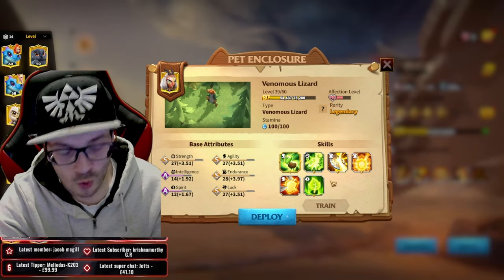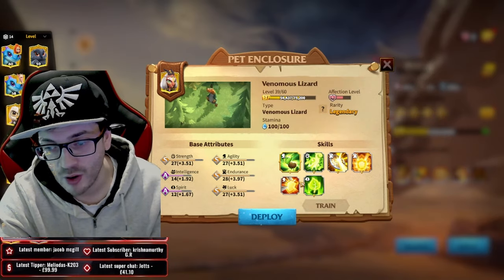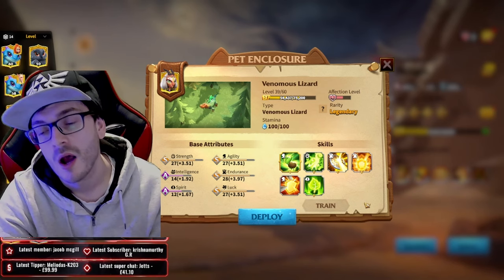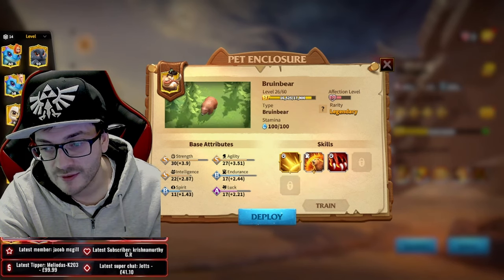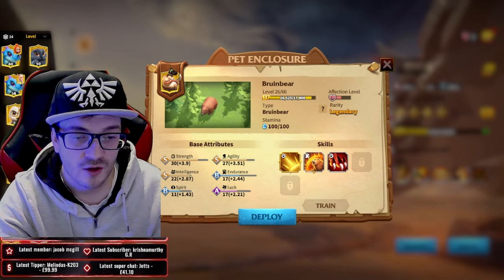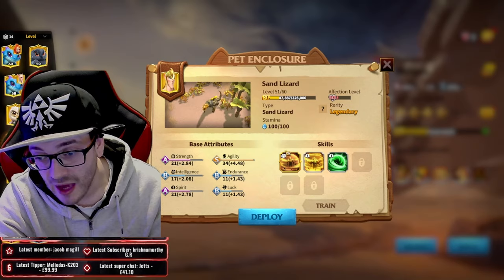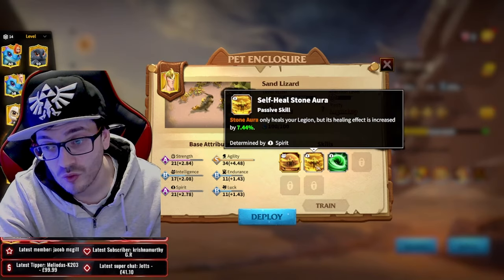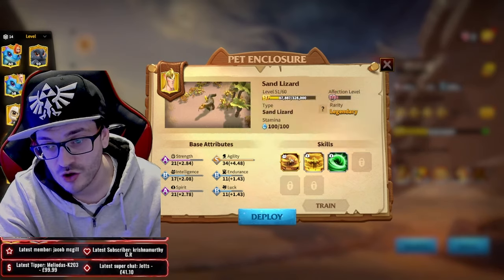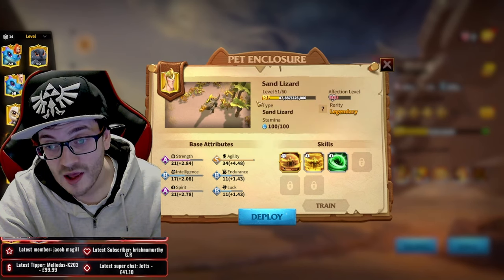Those are your two main counter-attack damage pets. You would run a build with your pet skill on, with Counter Strike, Tough Counter Strike, and Wild Counter Strike for more damage, plus Robust Body to increase HP and get more passive skills to increase your units. If you didn't want to run those pets, you can run the Sand Lizard - a really good alternate tank pet that lets you heal a ton. I'd suggest running the Self-Heal stone with Tranquil Air to increase healing by 4.5%.